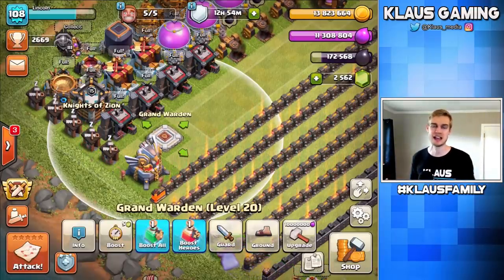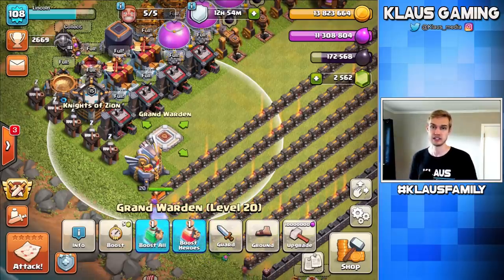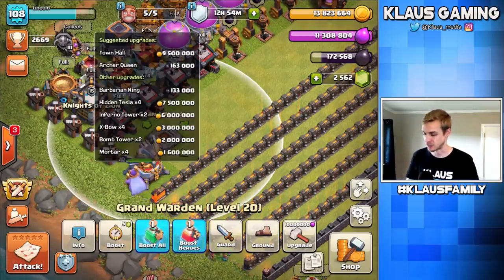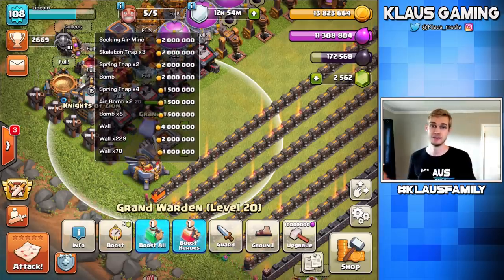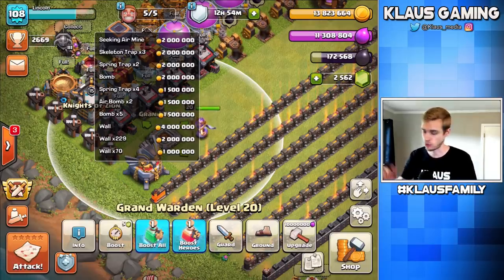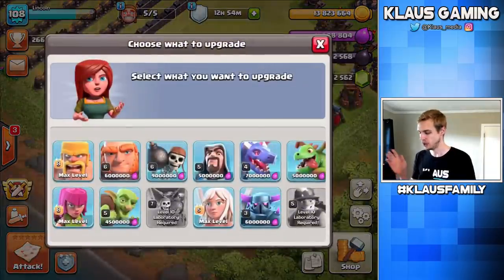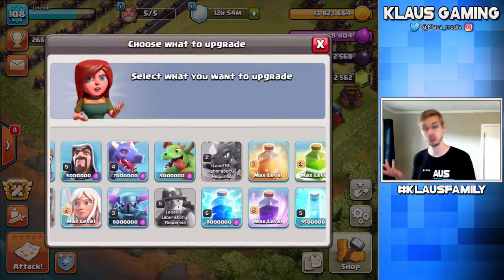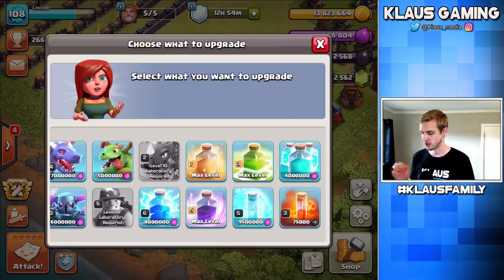Our huge Elixir demand that we've been dealing with is over. Now we can put all of our Elixir into our laboratory. We don't have any more Elixir upgrades, so after the laboratory is done, then walls — that's the only place we can put Elixir besides troops. So let's upgrade. Which troops or spells could we upgrade with our Elixir?